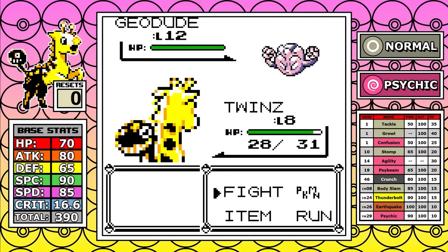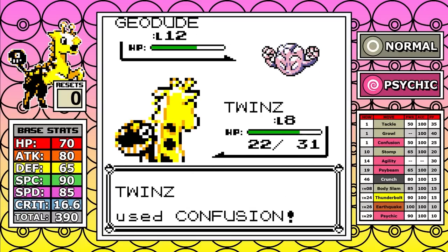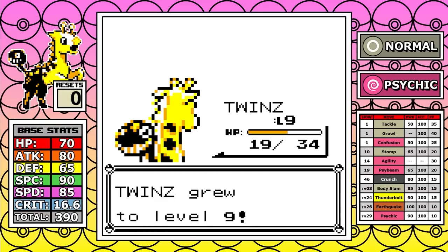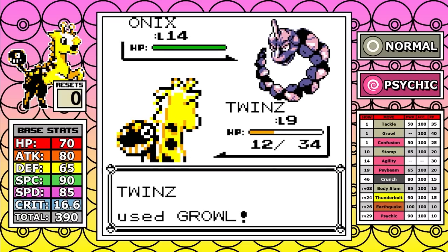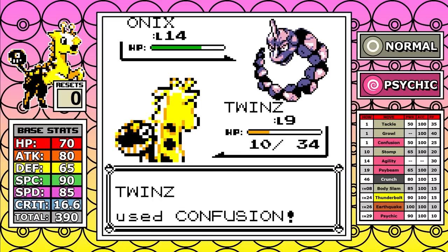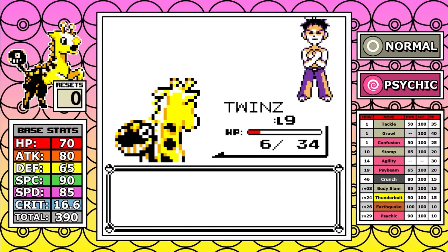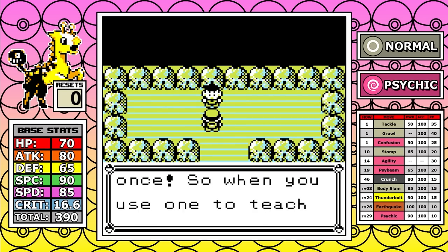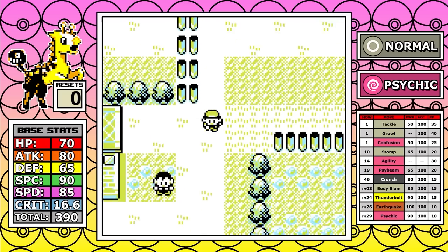I went into Brock missing a couple of HP, so I'm going to Growl first. It doesn't really seem to have helped — I'm getting kind of low. Oh, we crit! Okay, we got this. The Growl really saved the day there because I was struggling with this fight. We got past it on the first attempt.